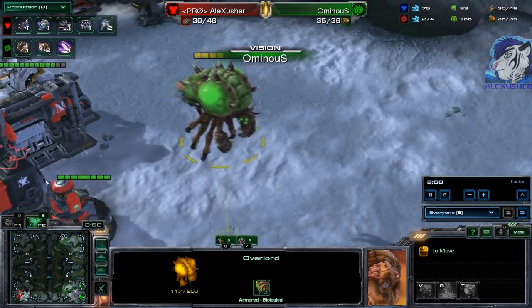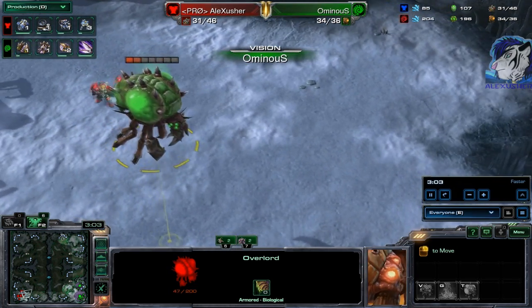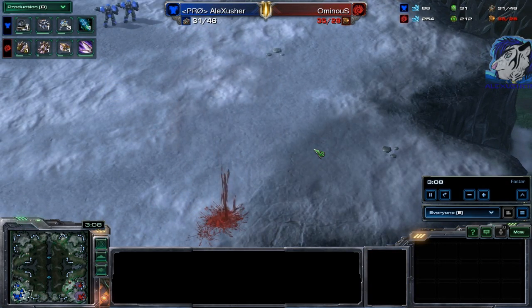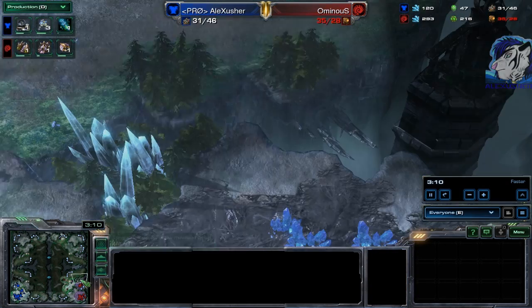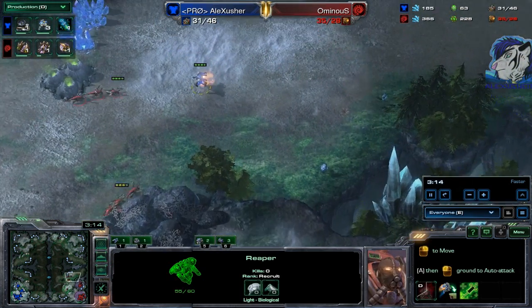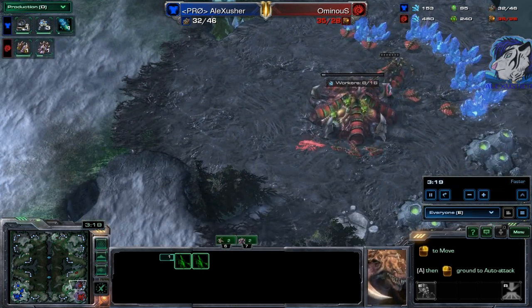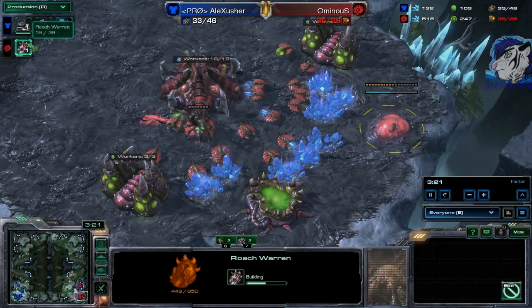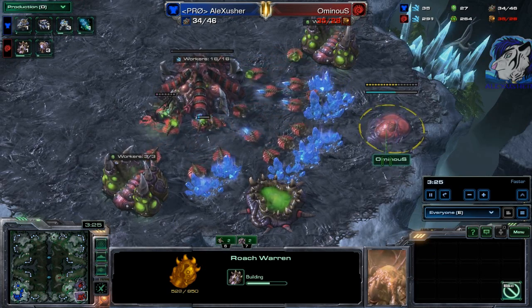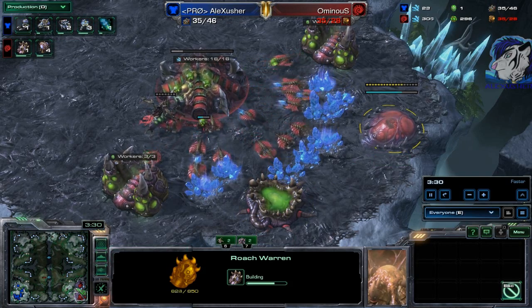That's not good — the space cow is in danger! It explodes into a thousand pieces. There's the Reaper — doesn't get any kills. But now I know: speed is way too early. At least the supply blocked him, and — oh — early Roach Warren! Look at that, this is really early. Normally you get it around minute four if you want to be safe or go into Roach-Ravager.